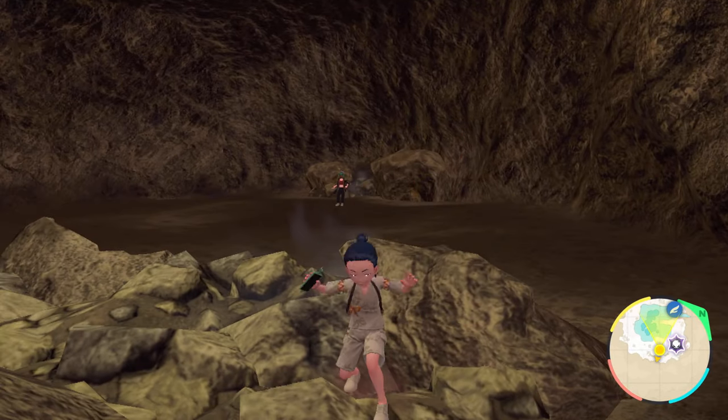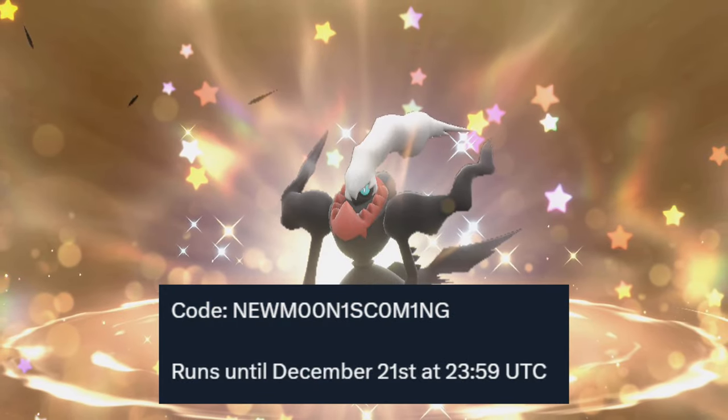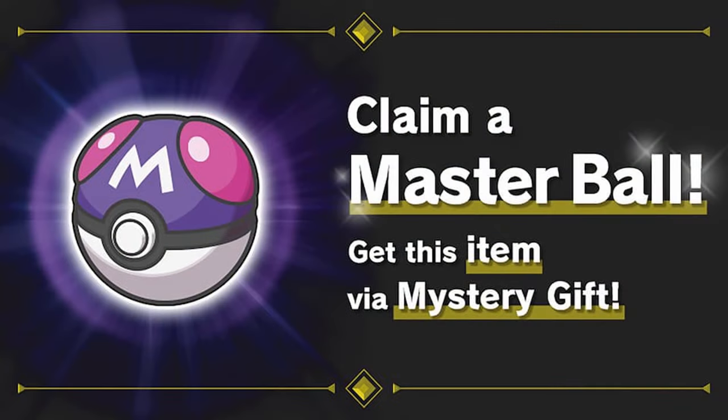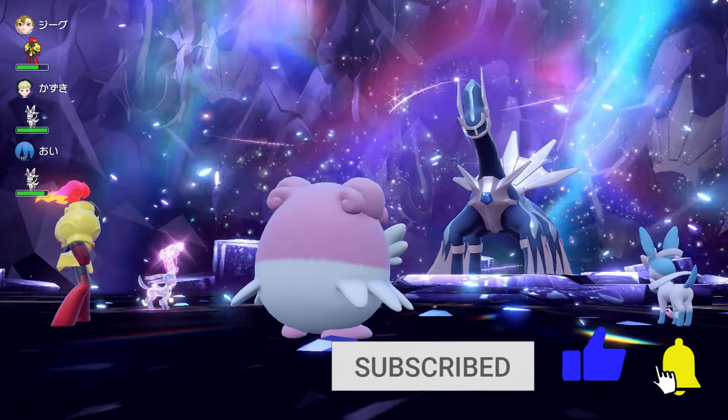There are some mystery gifts currently active which I highly recommend taking advantage of — the codes are on screen now. The first is for a dark Rai, the second is for a shiny Lucario, and the third is for a Master Ball, though that one goes live right when the Indigo Disc drops so you won't be able to get it just yet.